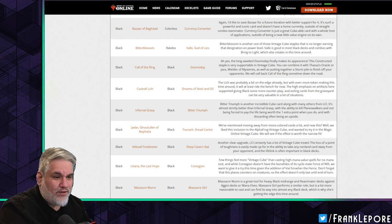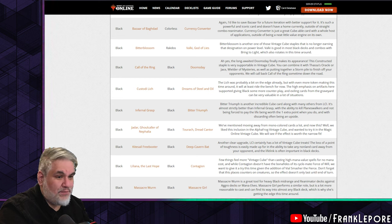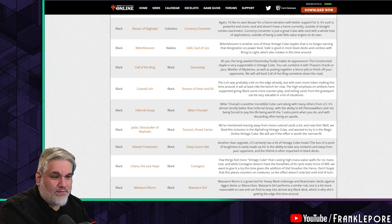We've mentioned moving away from mono-colored cards a lot. We like the inclusion in the Alpha Frog Vintage Cube and wanted to try it in the Magic Online Vintage Cube. We'll see if the effect is worth the narrow fit.